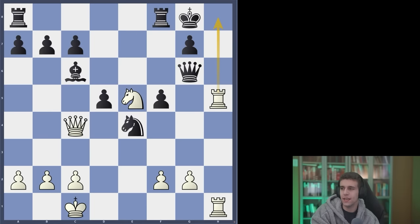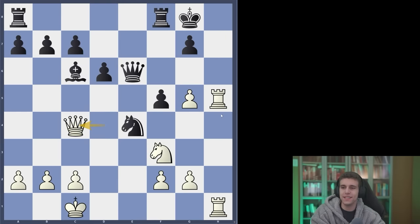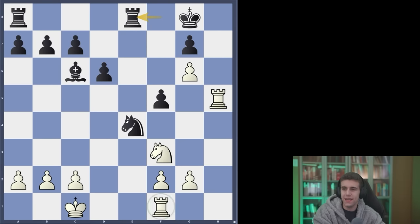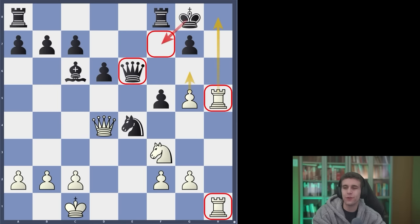Pause the video if you're watching on YouTube and see if you can understand what's wrong with that approach. Queen takes h5 — desperado sacrifice — and black wins the game. Move order is very important here. Alekhine understands that the safest way to prevent king f7 is to push g6, but to push g6 he must first deflect black's queen from e6. Queen c4 comes to mind — a queen sacrifice — but the problem is queen f1 check buys black time to escape with the king through f8 and e7.